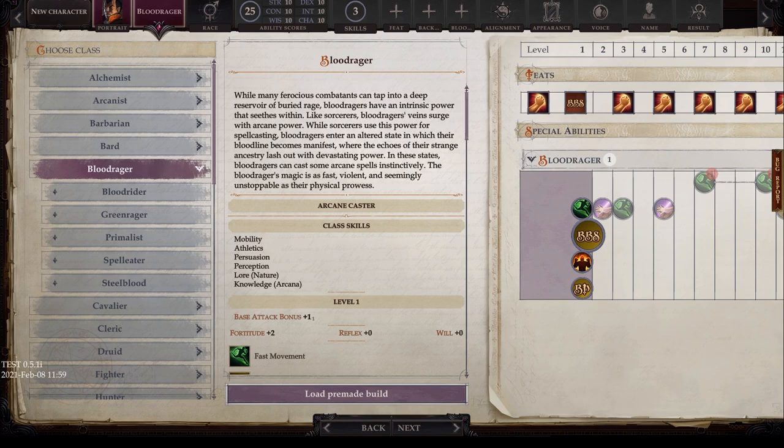The Blood Rager: while many ferocious combatants can tap into a deep reservoir of buried rage, blood ragers have an intrinsic power that seethes within. Like sorcerers, blood ragers' veins surge with arcane power. While sorcerers use that power for spell casting, blood ragers enter an altered state in which their bloodline becomes manifest — the echoes of their strange ancestry lash out with devastating power. Basically, sorcerer meets barbarian equals absolute awesomeness — lots and lots of potential fun.